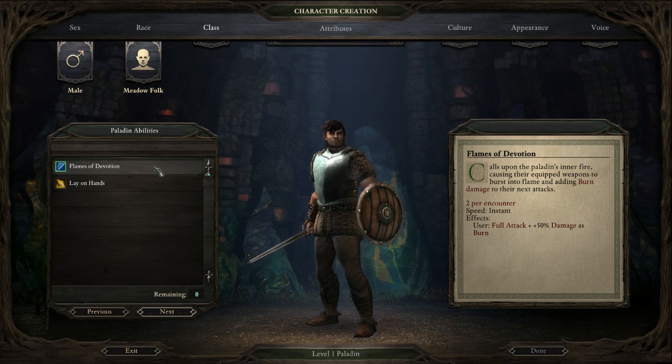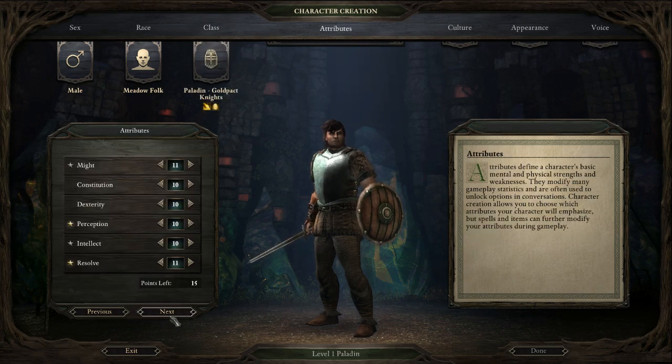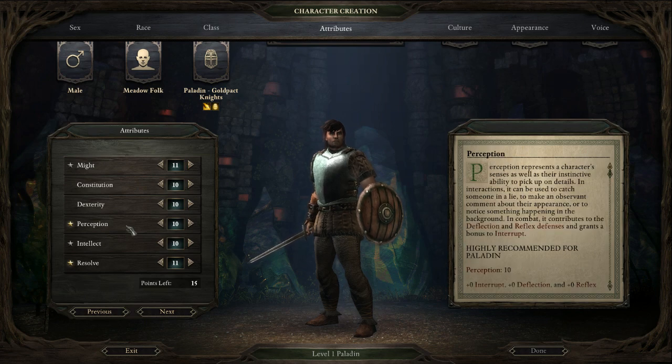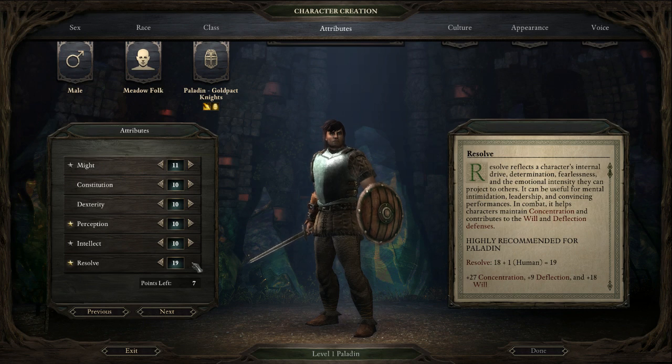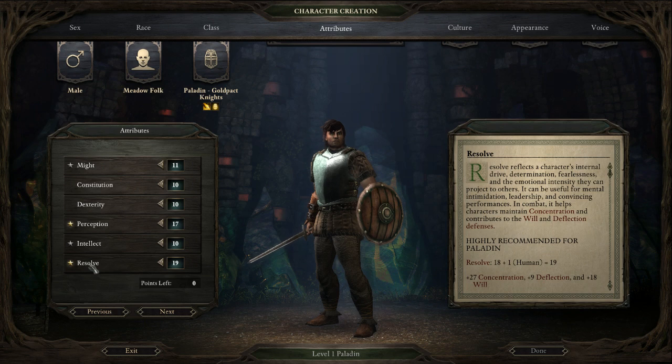Now let's check out the abilities for a paladin. The order ability gives you burn damage to your next attacks, but for your tanking paladin, you're probably going to want Lay on Hands instead — you can recover endurance, and it turns out it works on yourself as well, not just allies. So clearly this is the way to go. For stats, you may be thinking you want 18 Constitution, but in this case maybe not. What you do want to do is pump up Resolve and Perception — those are the two most important for the paladin class, because they both contribute to Deflection.